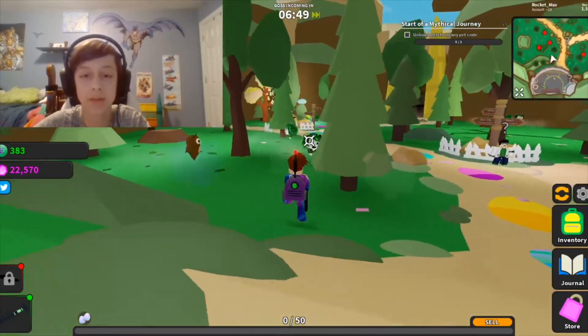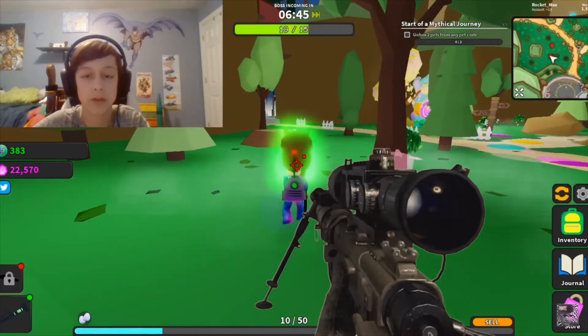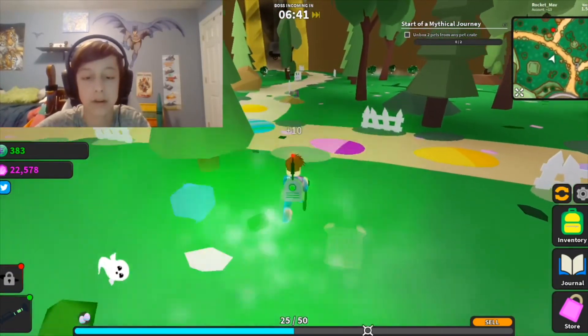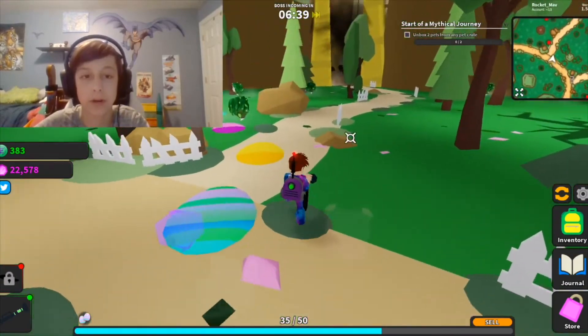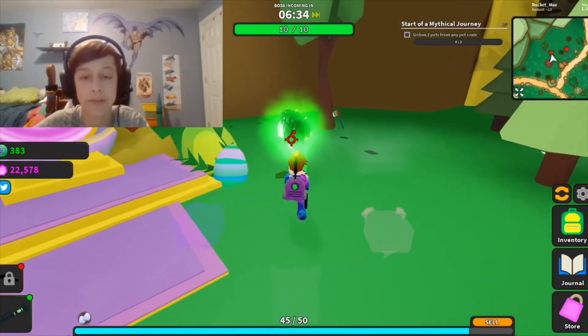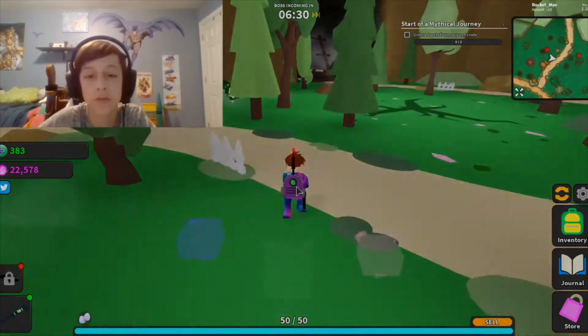Pretty much what you're gonna want to do is pull out this little vacuum thing. There are little dudes flying around and you use your ghost blaster to catch some ghosts. You can see your little meter at the bottom fills up based on however much health they have — that's how much stuff you get. So if they have 10, 20, or 50 health, that's how much you'll get.